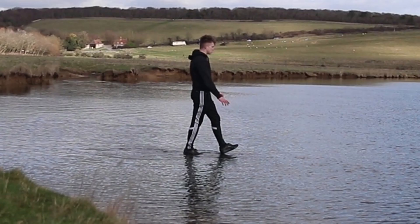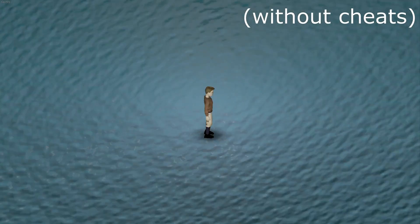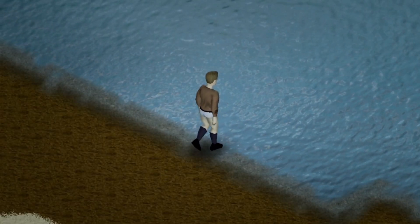Some people just say forget it and defile the laws of physics to walk across water. But unfortunately in Project Zomboid you can't pull a Jesus Christ and walk on water, so instead you're going to have to cross the river the old fashioned way — bridge style.